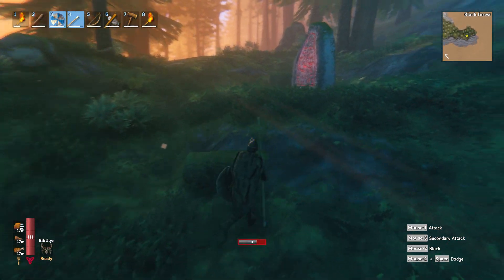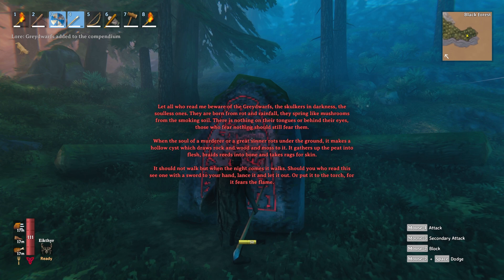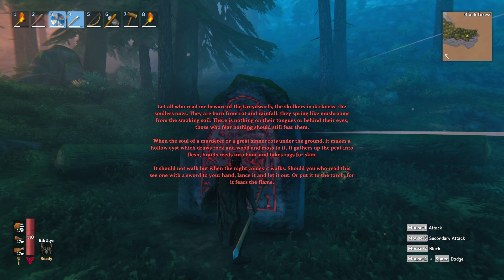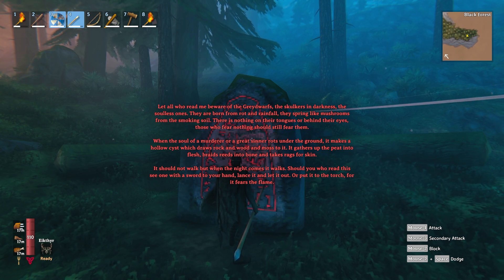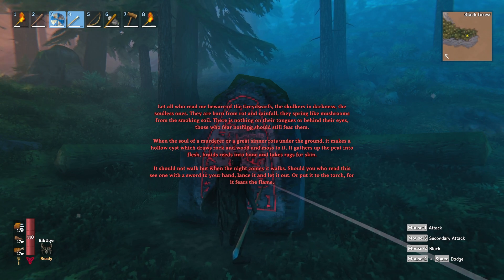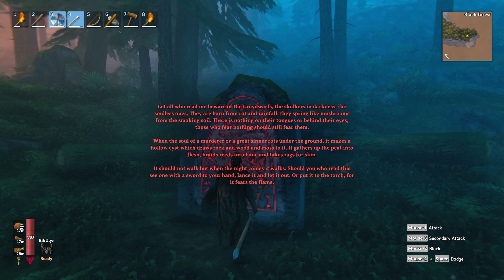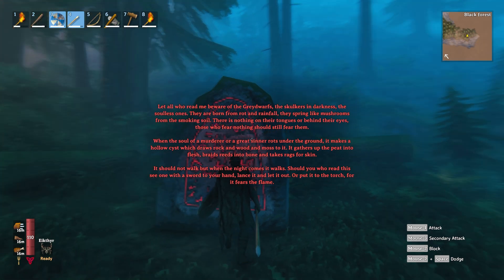Was that a stone? I've never read the stones inside the forest — maybe I'll get some interesting information. Runestone — oh god, it's long. 'Let all who read me beware of the Greydwarfs, the skulkers in darkness, the soulless ones. They are born from rotten rainfall. They spring like mushrooms from the smoking soil. There is nothing on their tongues or behind their eyes.' Those who fear nothing should still fear them. Interesting — looks like maybe I'll try burning them with a torch.